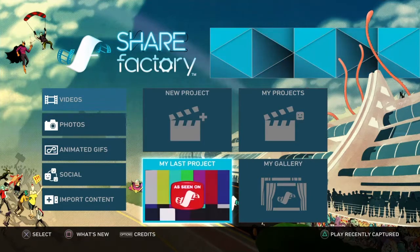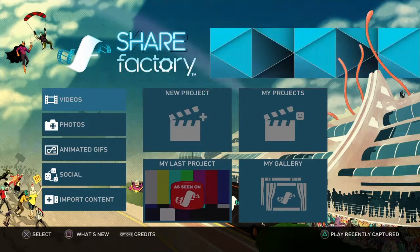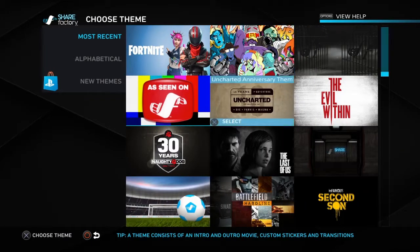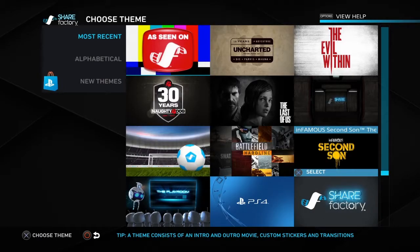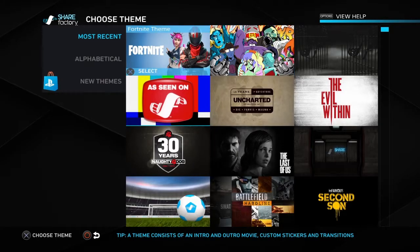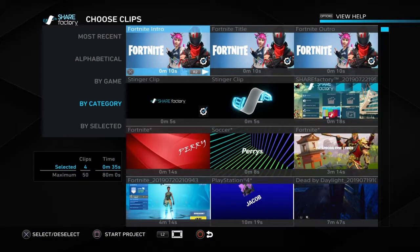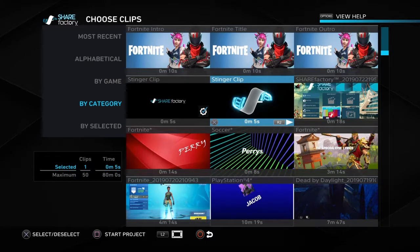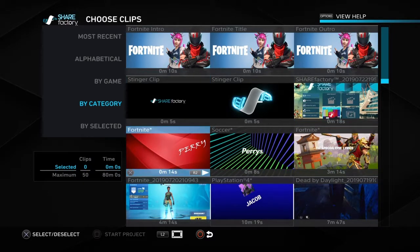Hello guys, welcome back to another video. Today I'm going to be showing you how to make an intro. If you've taken a screenshot of something you like, like a black background or whatever, go ahead and do that. Here's my intro — don't use these intros because I don't have your name. I'm going to show you my intro.